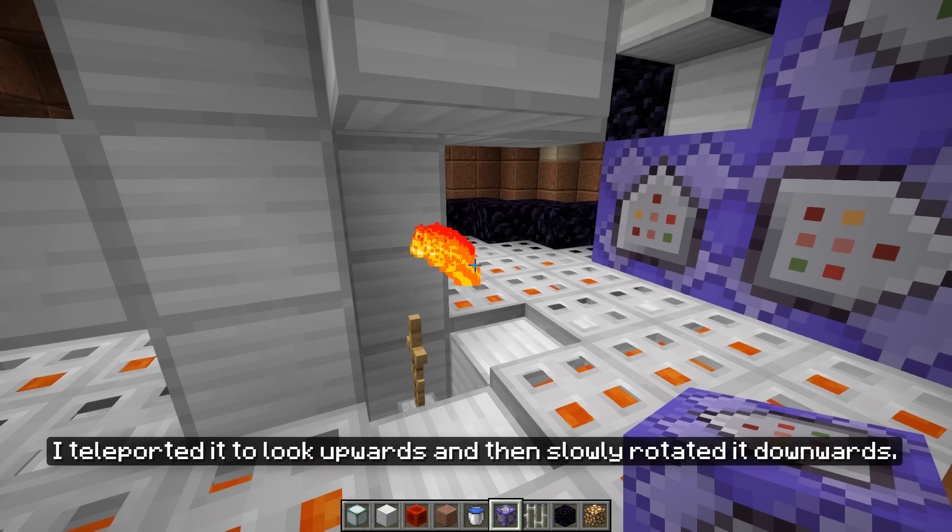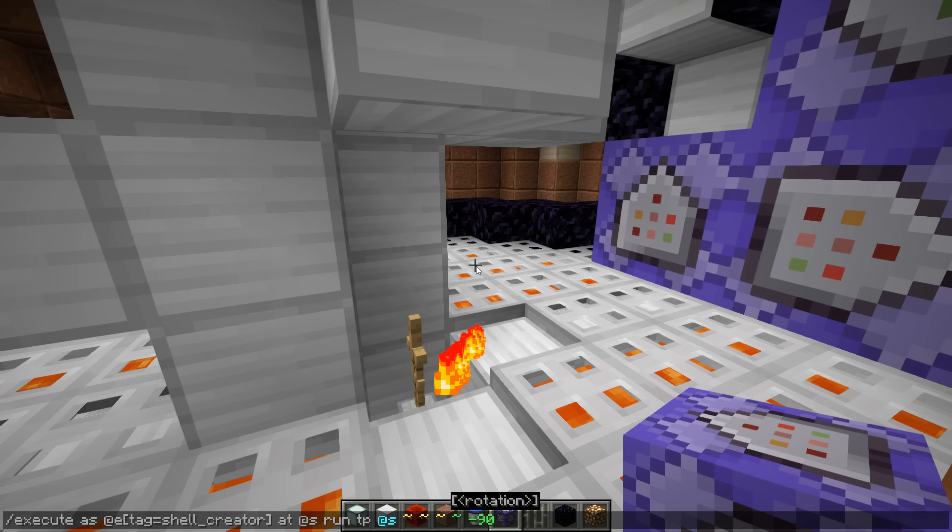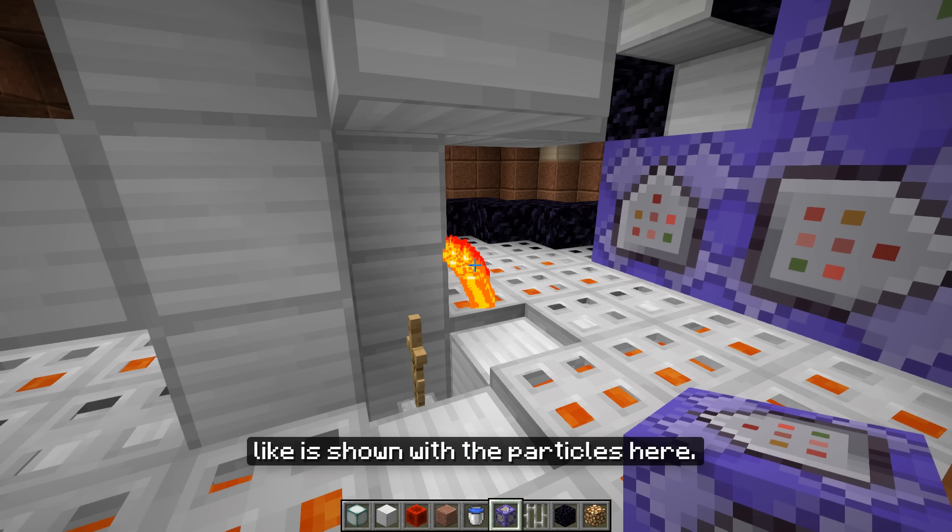Then I could use special Minecraft coordinates to target a point that is a certain distance away relative to where the armor stand was looking. With this I could easily generate a half circle around the armor stand, like is shown with the particles here.